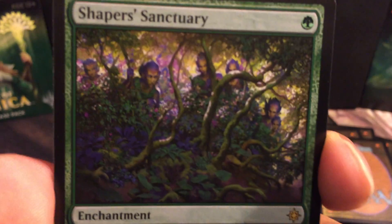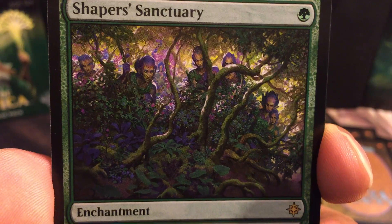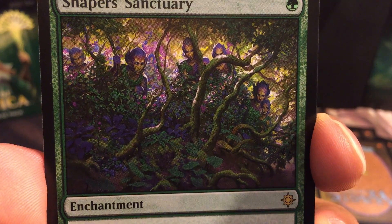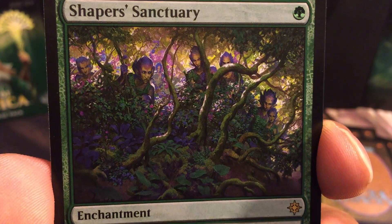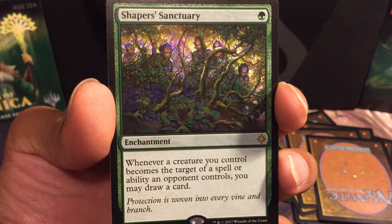I think this is great. The flavor text — 'Protection is woven into every vine and branch' — that's awesome. Look at that art — everybody's just kind of camouflaging into the wildlife. It looks like they might be owls, kind of forest owls. The colors are just so vibrant and awesome.